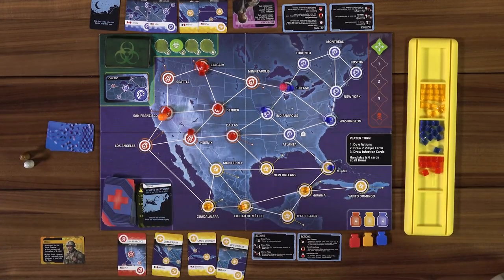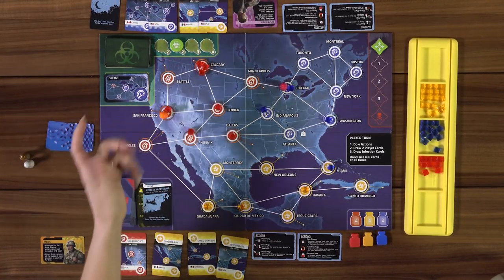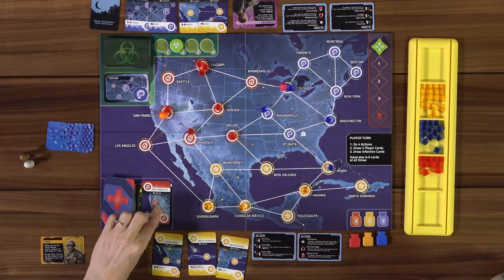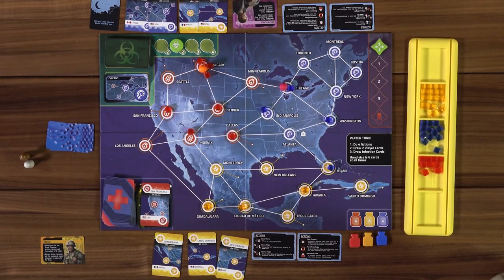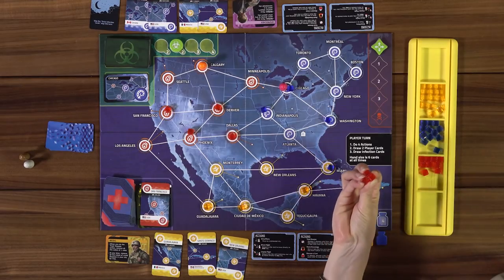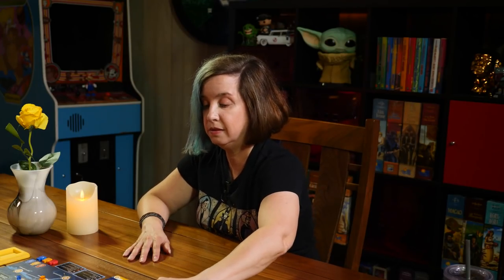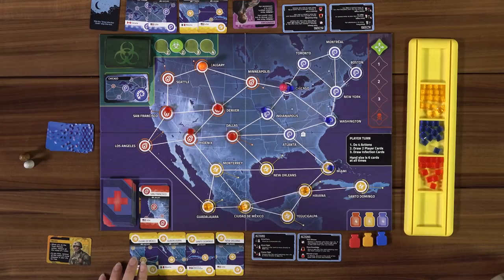I could play One Quiet Night now if worried. I wish I had a card further along — San Francisco would help. Okay — spend San Francisco to charter a flight directly to Calgary, then one action as the medic removes all three red cubes there. The medic is really powerful. Drawing my two cards — hey, I got four yellow now! We all know where I'm going next.